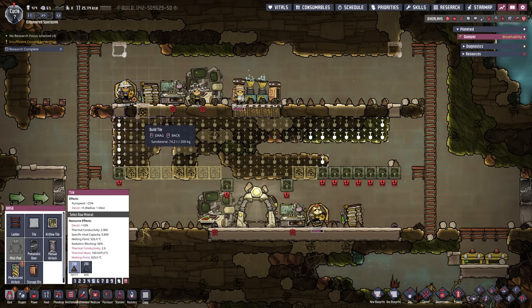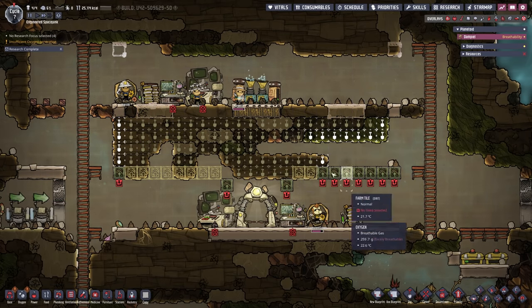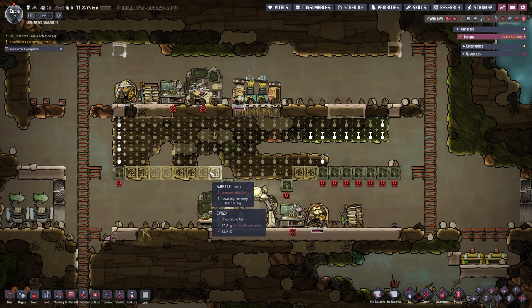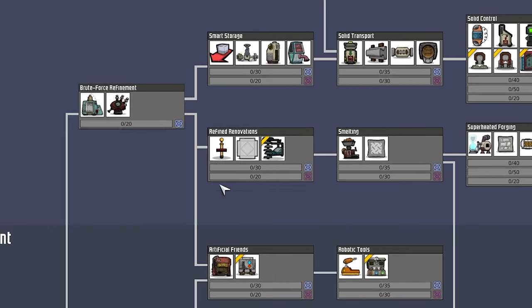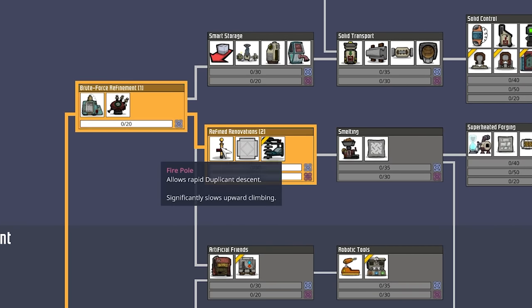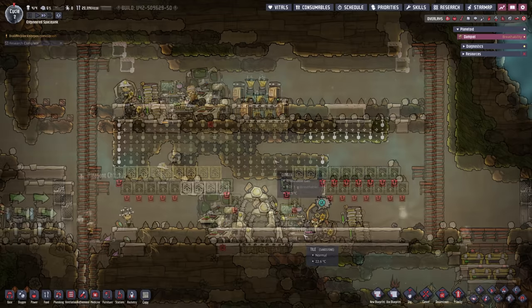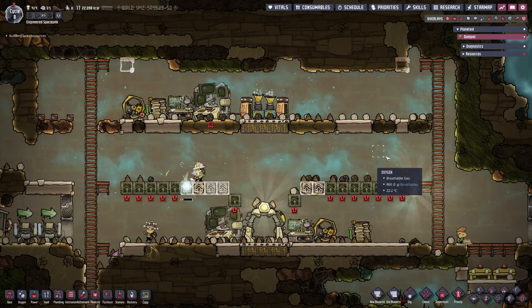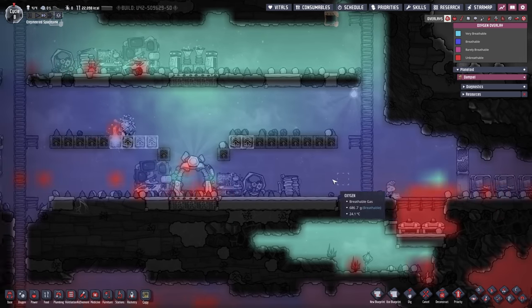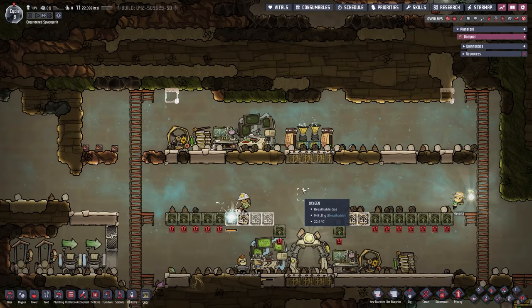Let me pause, and we can now dig out all this stuff right here — all of it can go, we don't need it anymore. We need to be careful of all the sand right here, so everywhere we have sand I'll put in tiles to make sure our floor is still stable and we don't trap a dupe. We'll also need to take another look at research since Champster has finished — I'm going to go for the fire pole right here relatively early on because that will increase our efficiency quite drastically.